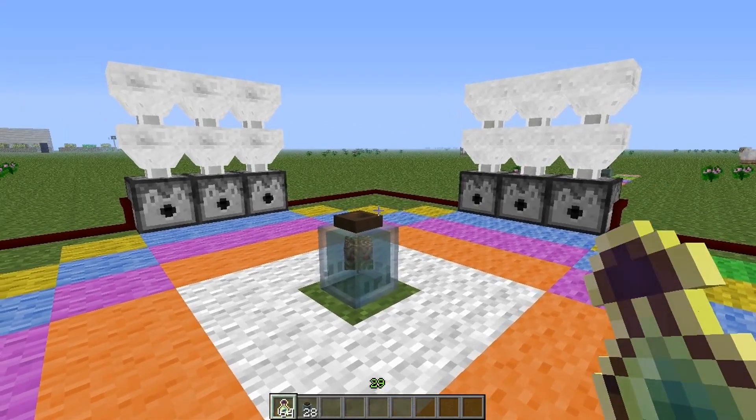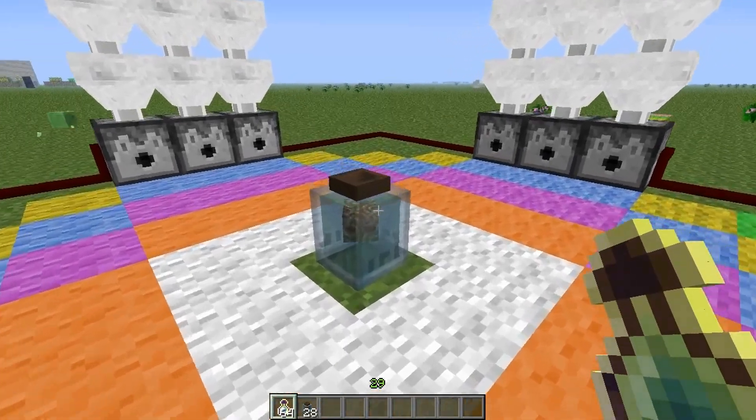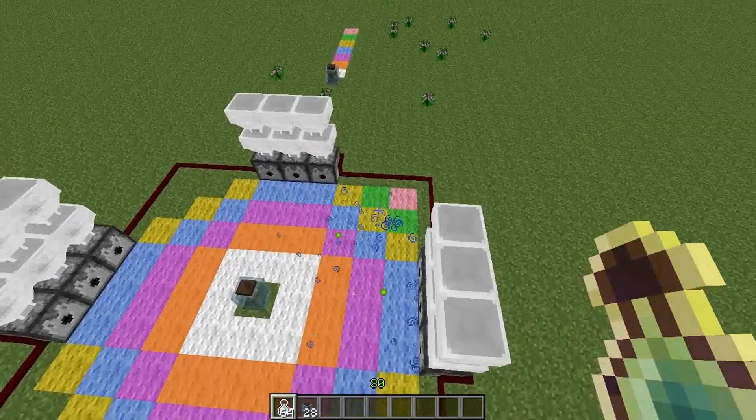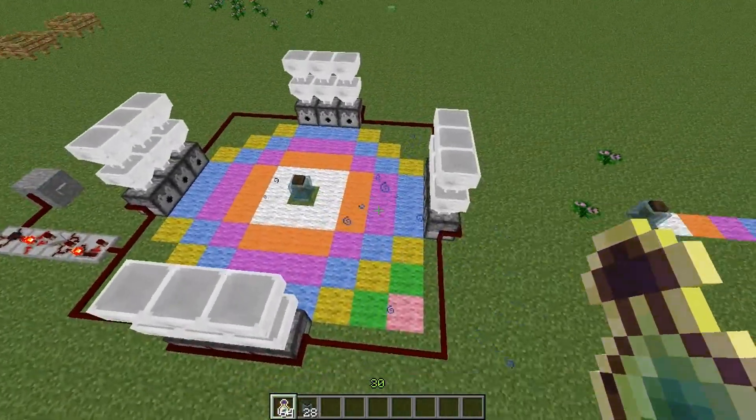Hello everyone and welcome back to another Foamcraft 3 video. Today I'm going to talk about Brain in a Jar. The Brain in a Jar is a block that picks up experience orbs from the ground, just like this.